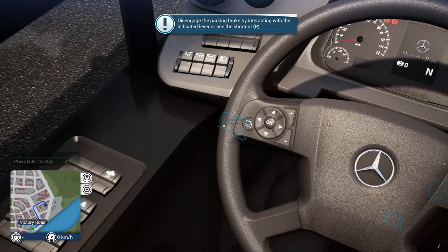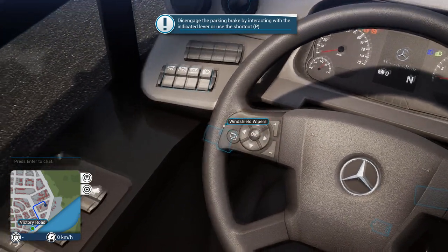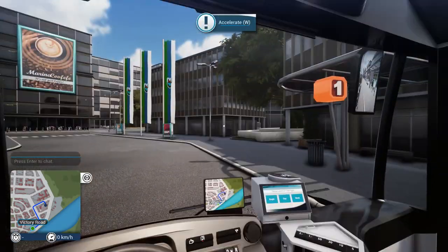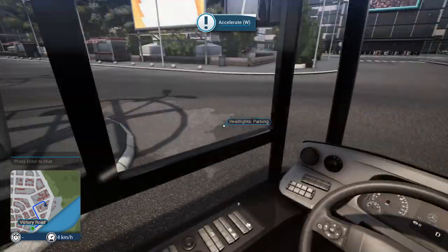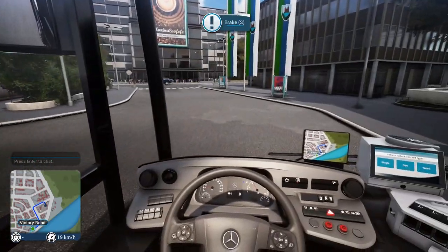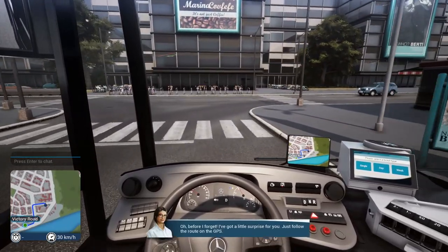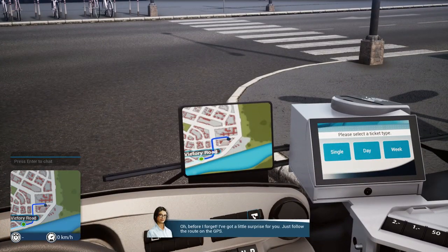Looks like our route's already planned, so let's get going here. That's the windshield wipers. I don't really know what's going on down there, but the parking brake's right here, so I think we should be good to go. Looks like she's sitting down, everything's good. So let's start actually driving a bus in this bus simulator. The brakes are bad — a little surprise! Follow the route on the GPS.